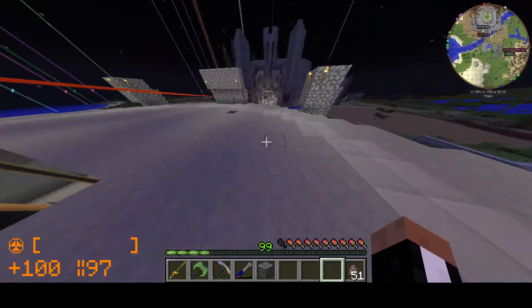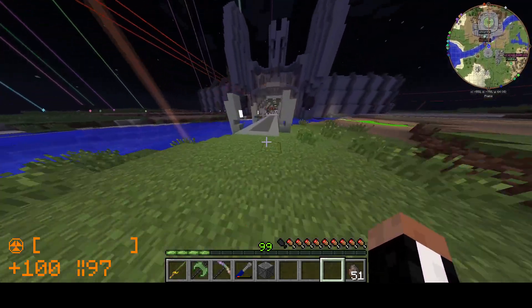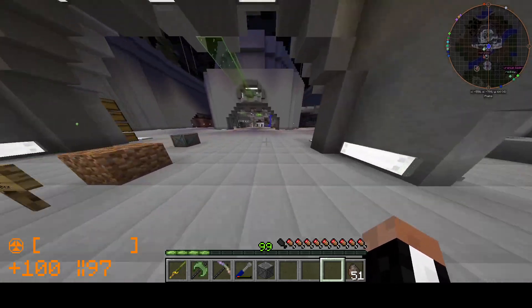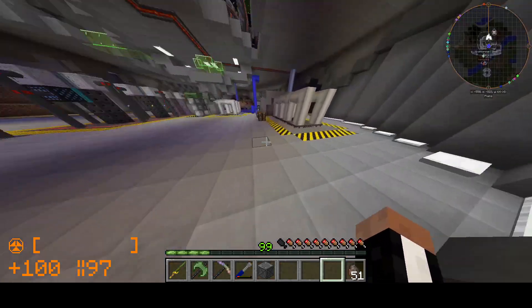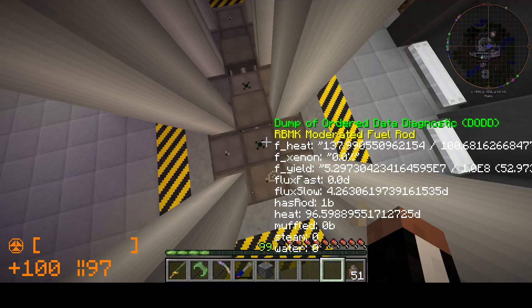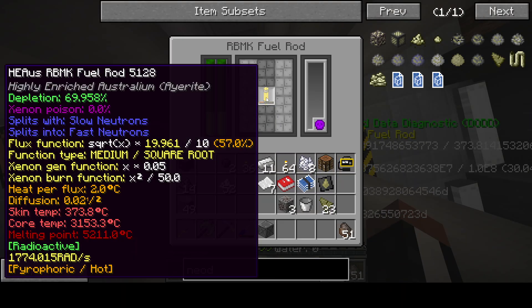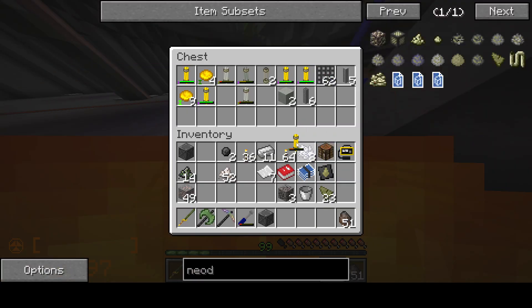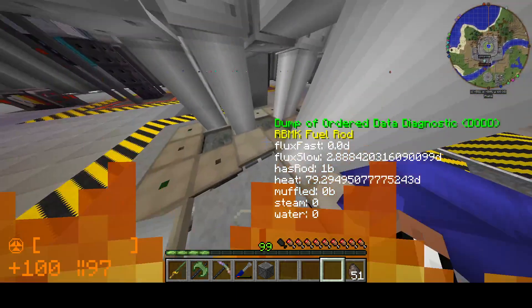Wait, we've got to turn off the RBMK case. I have not even checked on these things in a while. I'm wondering what they're up to. Because I have this guy running australium — he should be running out of energy stuff soon. Yeah, his temperature is way lower. I've got to pull out this guy, and it shuts it down. Perfect. That's awesome how depleted those are getting.